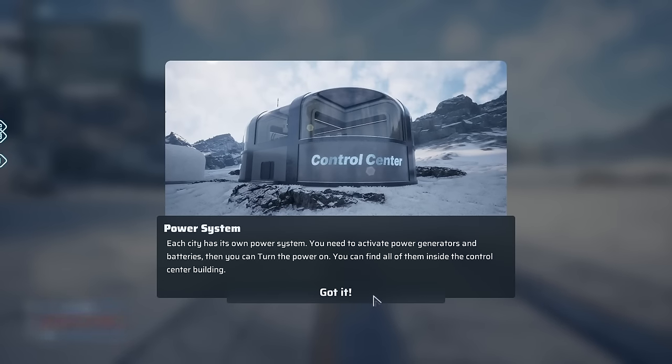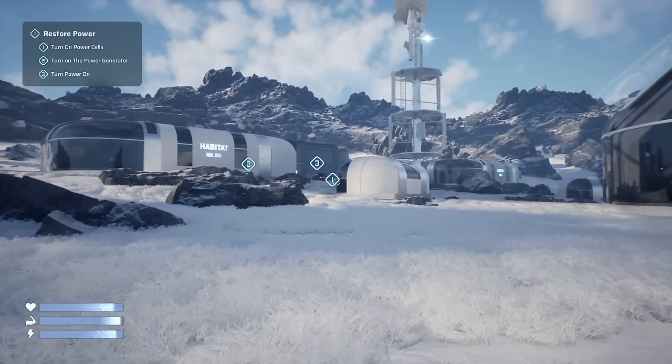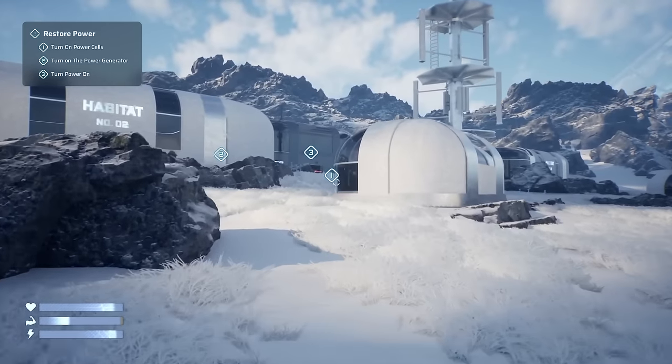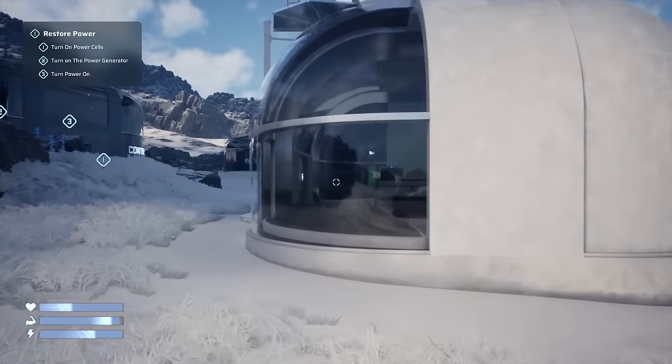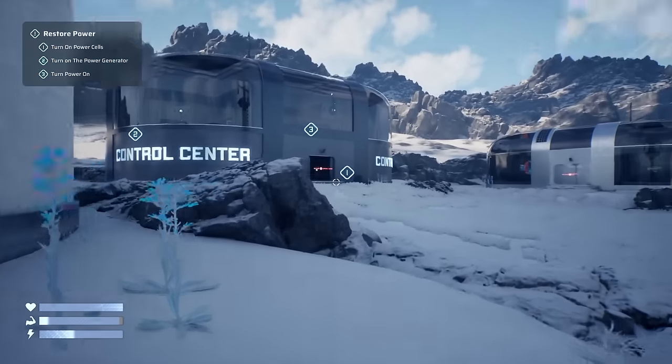Every city has its own power system. You need to activate the power generators and batteries, then you can turn the power on and find them inside the control center building. So I think the entire point of this is we operate a train, go from city to city, grab resources, keep alive, expand the train. Yeah, that's kind of interesting. I'm curious to see where they go with it.